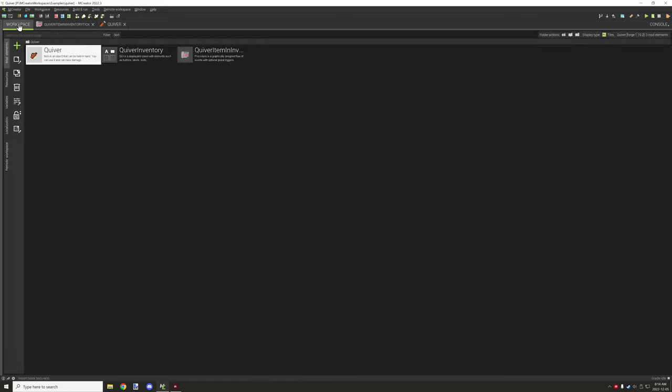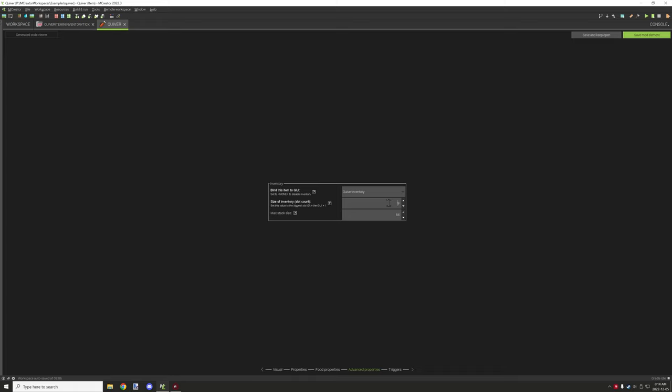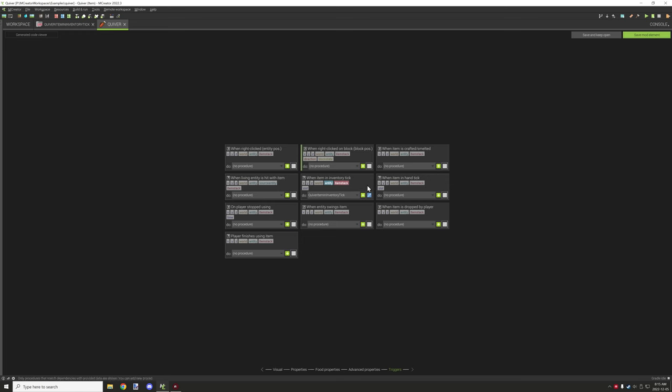There are no food properties, but we do use an inventory — we need to bind it by linking the GUI we created. We set our amount of slots to nine. Remember, even though inventory slot IDs go up to eight, we still have nine slots total, so make sure you add the appropriate slot count. Set your max stack size to 64 so you can put a full stack of arrows.